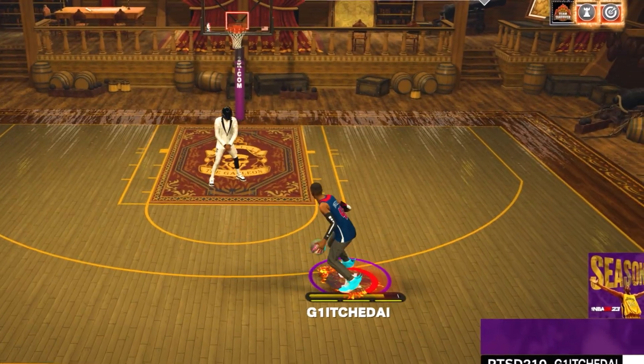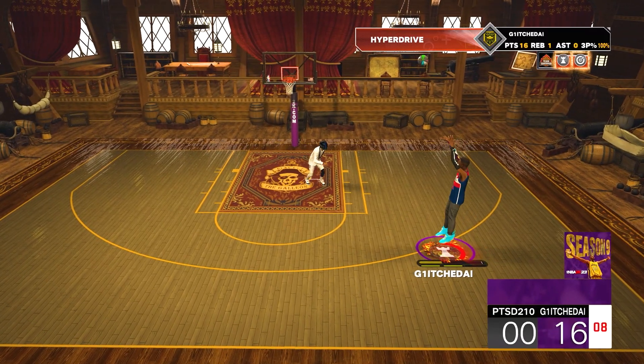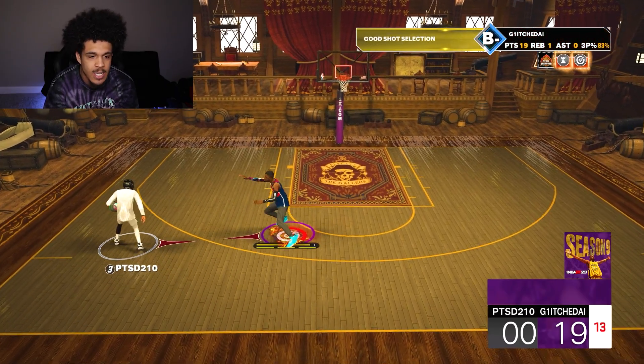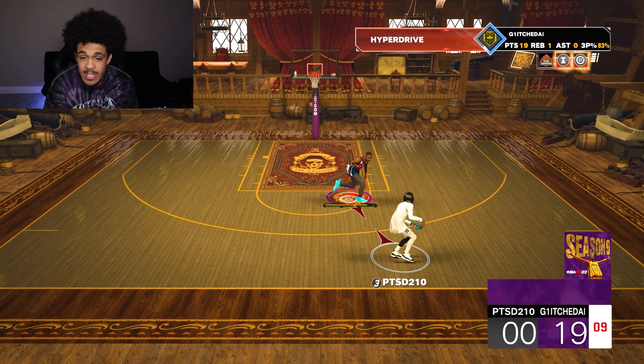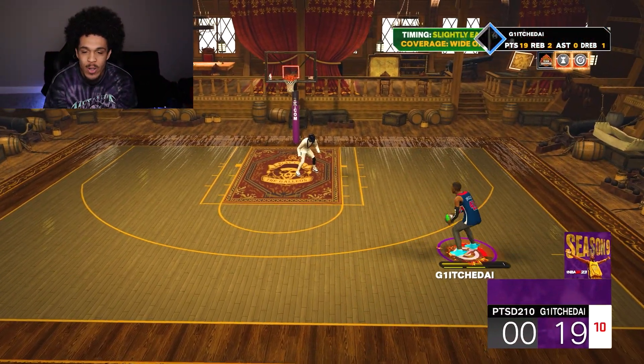I got a comment before that said I pretty much play the same with every build — that's because every build pretty much plays the same on this game. I'm hoping in 2K24 that really does change, because that's why I've really got so bored with 2K23 this year. And look at this — this is all anybody does that I play against. Get off of my court, all that little hop back and running around, it's not working.